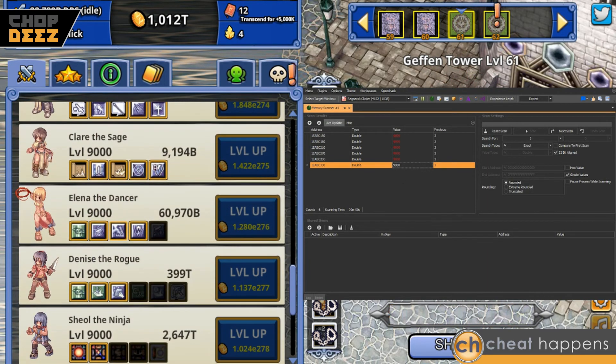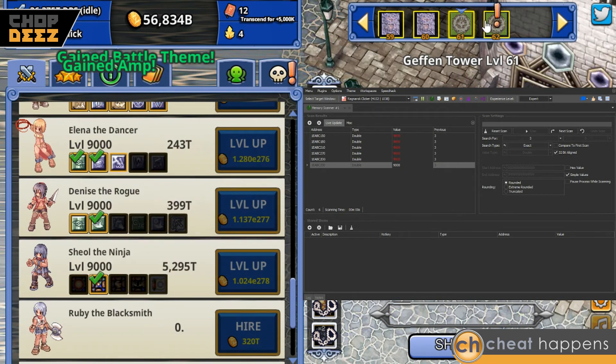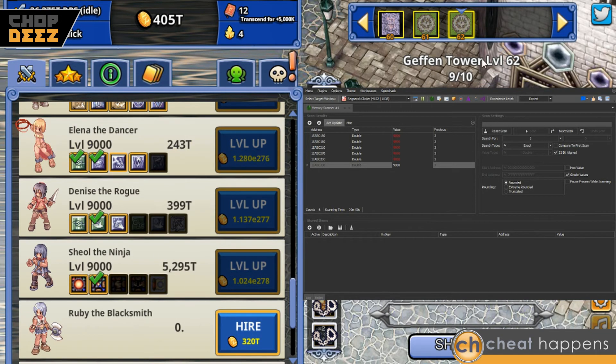Once we start bumping up these skills — usually starting from the bottom ones because they do the most damage — we can start blowing through levels again and go through collecting all the rest of the skills on the characters.